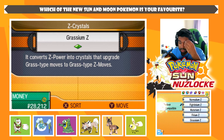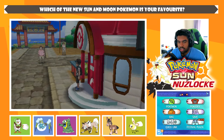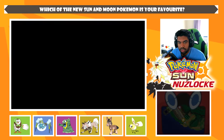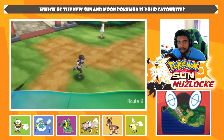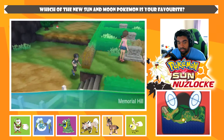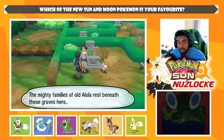Now I believe our objective for today is to make our way towards Olivia at Memorial Hill or beyond Memorial Hill. It's Route 9 here — we haven't got a Route 9 encounter yet, but we're going to get a Memorial Hill encounter first. Let's talk to people because we want to get all the items they could give us.